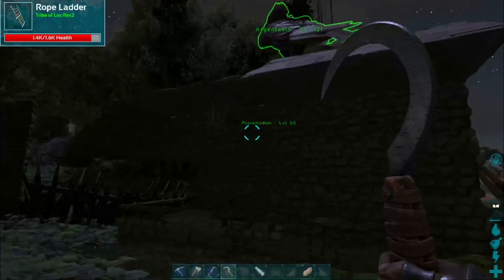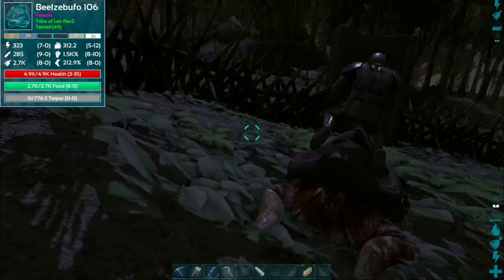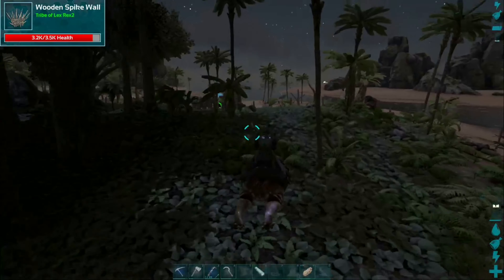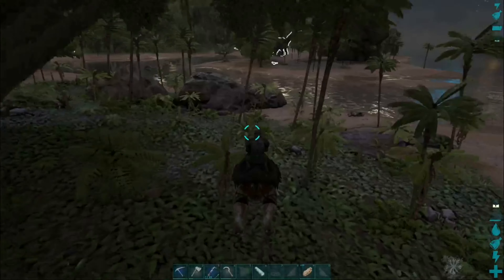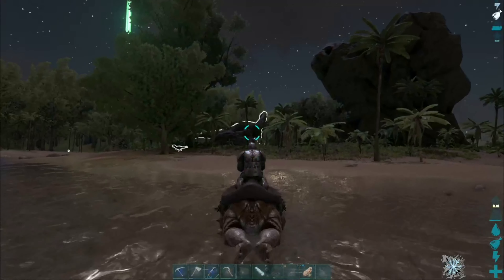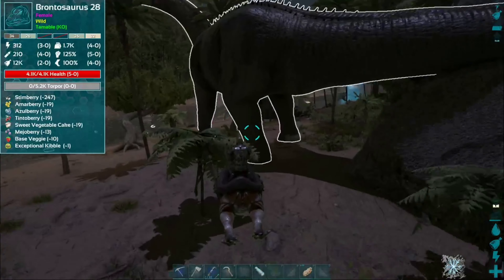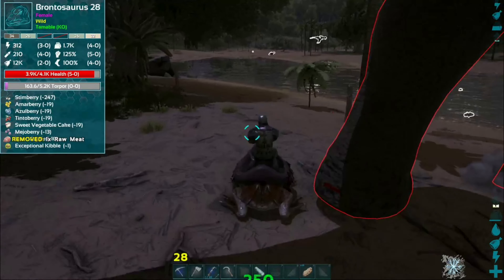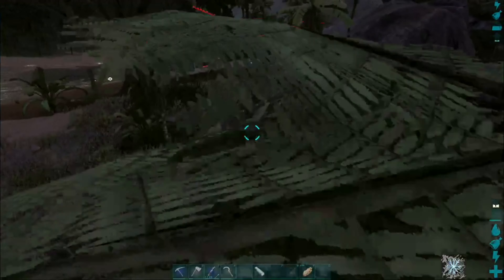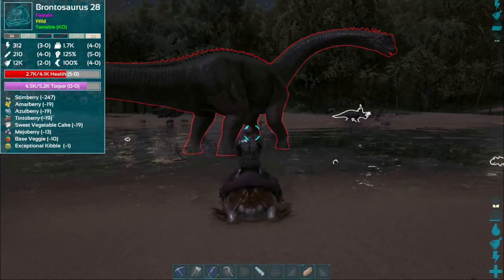Now let's go tame that bronto! The bronto will have to stay outside because he obviously can't fit through the door — look at his size. But that's fine. Let me check how much torpor he has. If I tame this I'll have three things tamed today, which is pretty good. I'm not scared of dying from this guy — brontos don't do a lot of damage. This will take a little while — I'll see you once he's nearly knocked out.